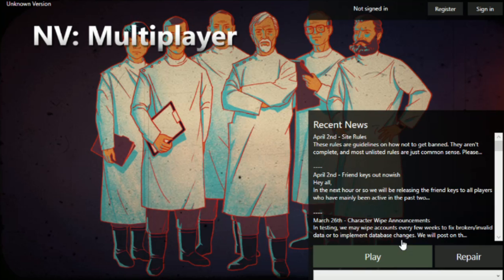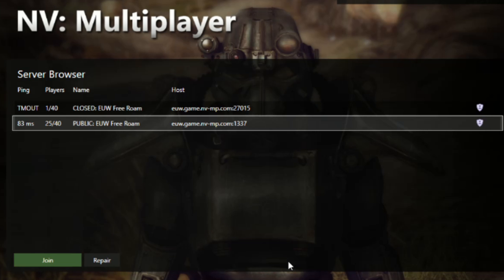On this screen, clicking play will not work. You have to register on the top and sign in. After you do, it's going to start patching your game. Make sure you join the public server and note the player cap — it can get full.